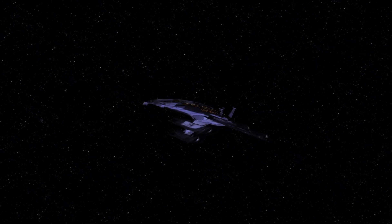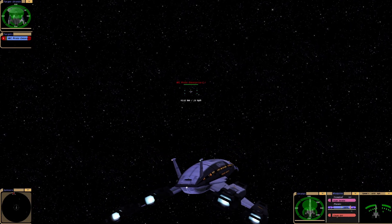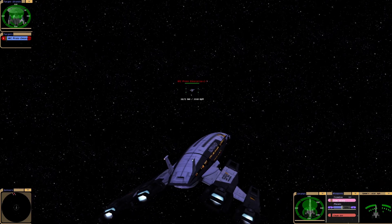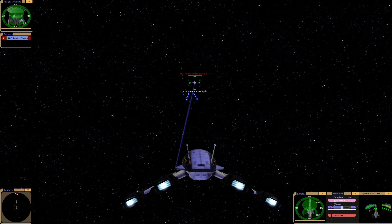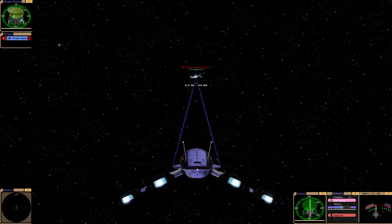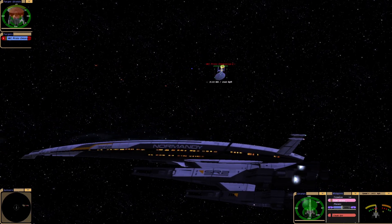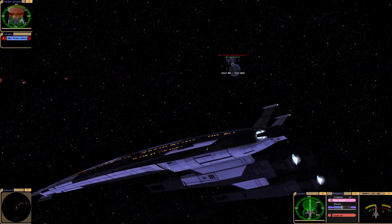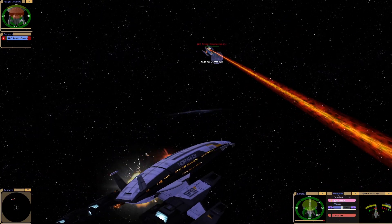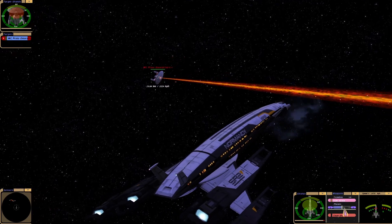I thought as a first test we'd put it up against the Probert Ambassador, the Enterprise C, so let's see what it can do. Maneuverability is very good. Javelin — I'm assuming that's javelin torpedoes. Wow, hey, nice. So it's quite a long ship. It feels like a fighter craft. It's very maneuverable. We've also got that cloak as well.